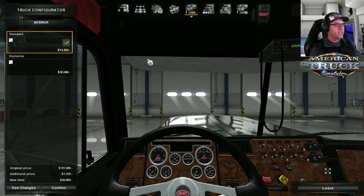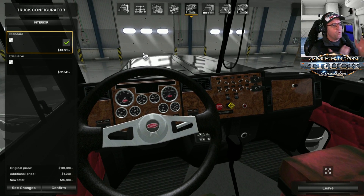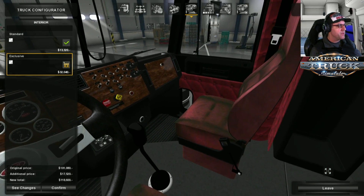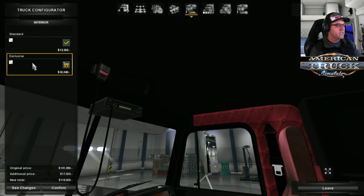Now let's go over to the interior. One thing I have noticed straight away - the 359 has a different dash. The proper dash for this has a rounded section in the top there, just in front. This doesn't have that dash. If this dash looks familiar, that's probably why - it's borrowed for the time being. I'm hoping that this gets changed and they put the proper dash in this truck. For now we get standard and exclusive, which just changes the wood grain - that's pretty much all it does.